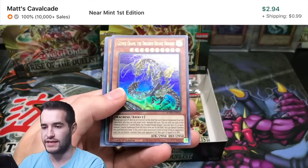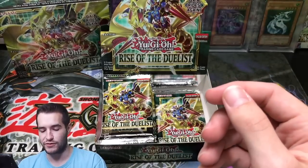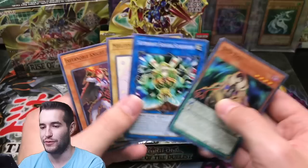Ooh — Gizmec Okami, the Dreaded Deluge Dragon, Ultra Rare. Wow. Our Secret Rare pulls have been insane — I can't believe we pulled those.